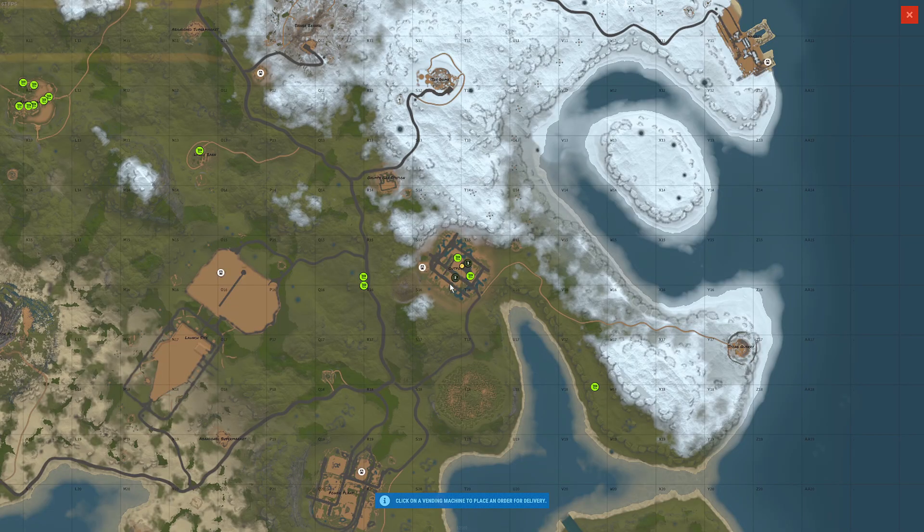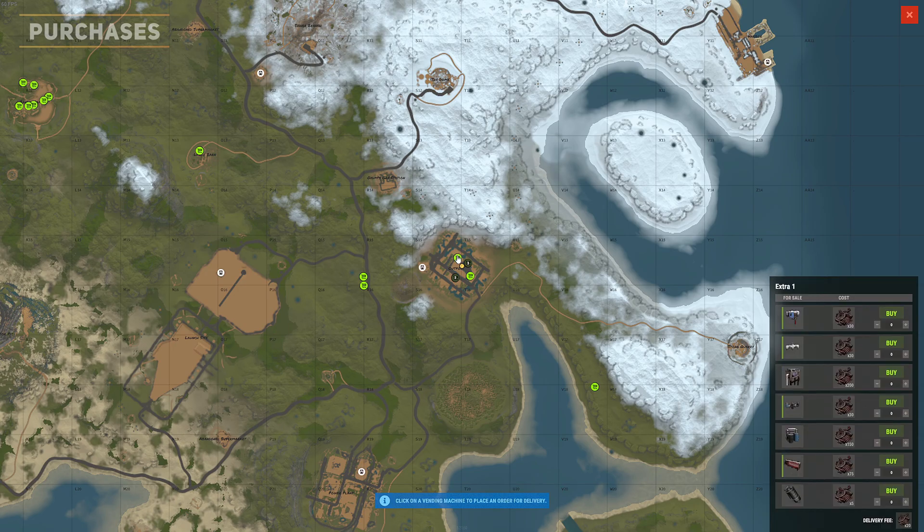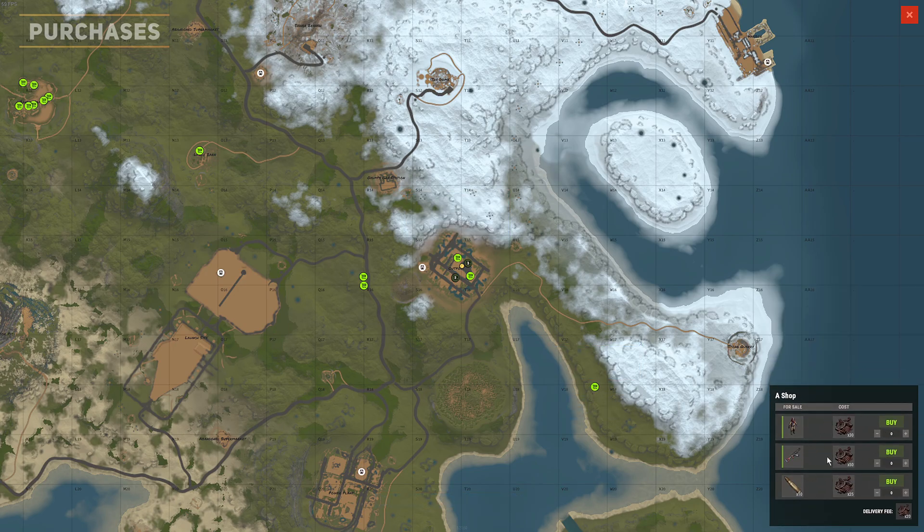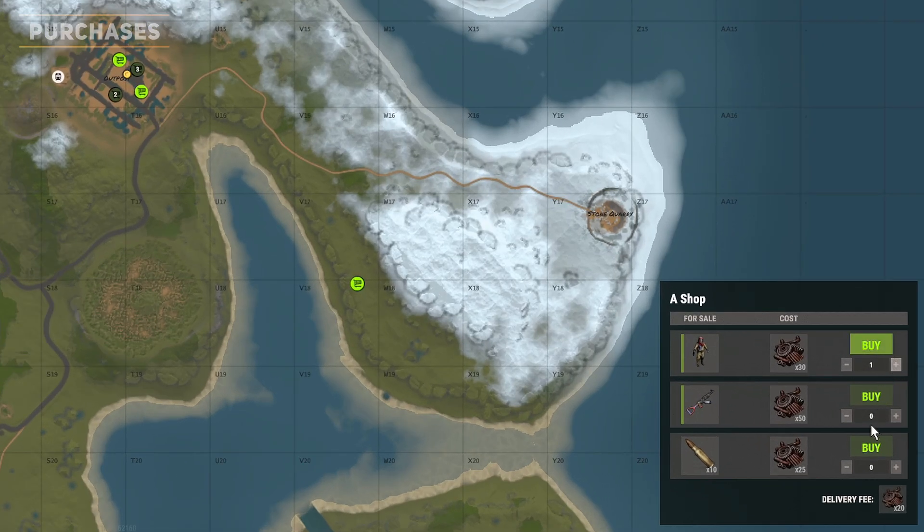To complete a purchase, open an available terminal by pressing E, which will open your map. From here, you can select any green shop icon, which represents a trader or vending machine. Once you click a shop, you can browse the items to purchase with a delivery fee of 20 scrap.